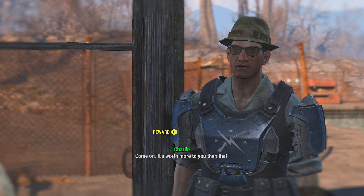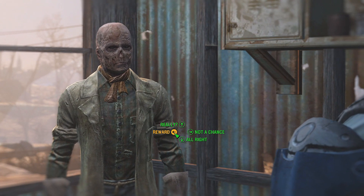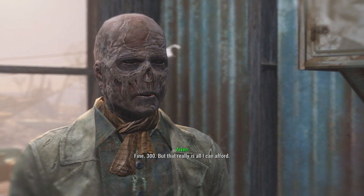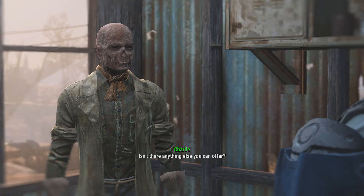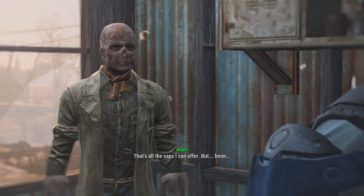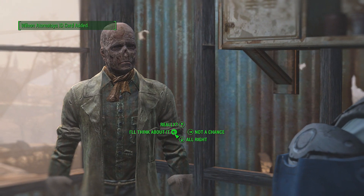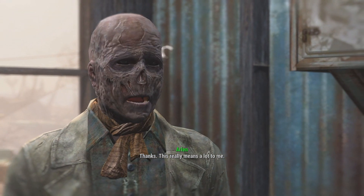Come on, it's worth more to you than that. Alright — 225. You're asking me to put my life on the line to help you repair an old toy. We need a key — 500. 300. But that really is all I can afford. Isn't there anything else you can offer? That's all the caps I can offer, but I do have an old ID card you could have. Might come in handy. Alright, I'll do it. Thanks, this really means a lot to me.